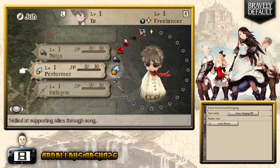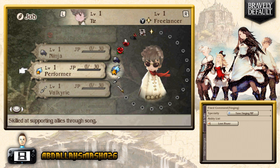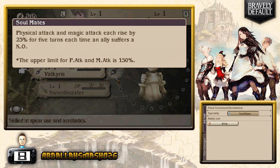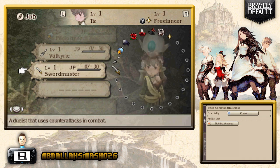The Ninja's Utsusemi ability evades a physical attack one time. The Singer can use Love Power — raises everyone's physical attack by 25% for four turns, costing only 15 magic points with the save-singing-MP specialty. Valkyrie raises physical and magic attack by 25% for five turns each time an ally is knocked out. The Jump ability lets you jump out of the screen and deal twice the damage next turn — three times if holding a spear, kind of like Fly or Dig in Pokemon.